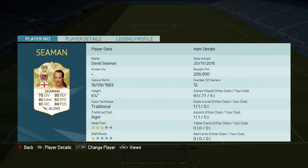We're now gonna look at his face card stats: 78 diving, 90 handling, 93 kicking, 85 reflexes, 50 speed, and 88 positioning. He has a three-star weak foot, one-star skill move, and the traditional save technique. Obviously didn't score any goals with him, but assists are definitely possible because this guy has quite a boot on him. He has the best kicking of every keeper in the game except for Team of the Year Neuer, so he can really provide great counter-attack. He also has good handling and positioning. Seaman is definitely a reliable keeper in net.